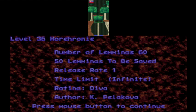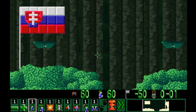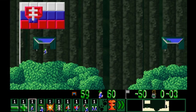We're on level 36 today — 'Horhrony' by K. Pelikova. It's a nice-looking tree level. We can kill ten lemmings, so that's interesting. This is the name of a mythical forest region in Slovakia. That must be the Slovakia flag.